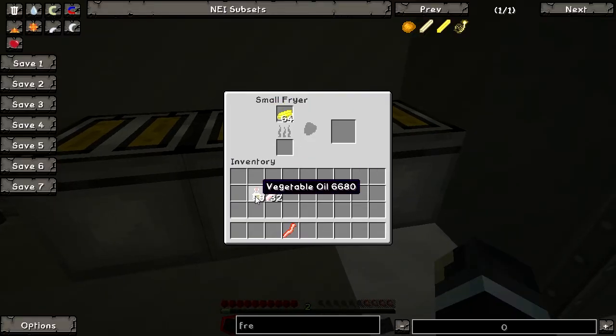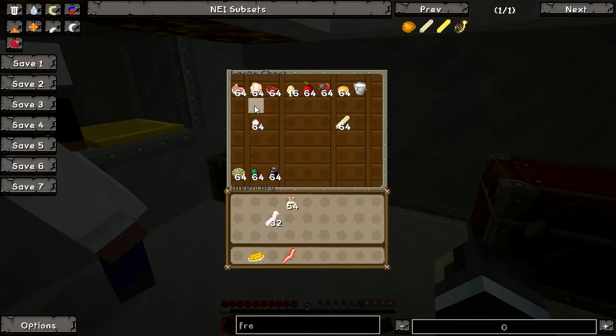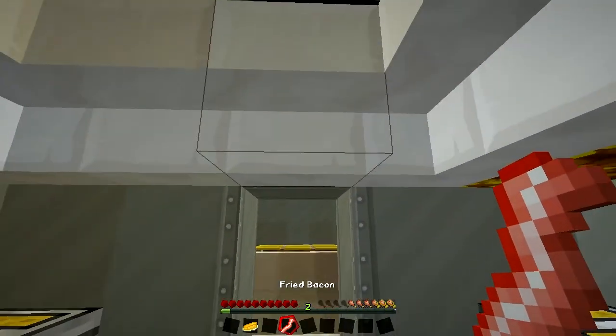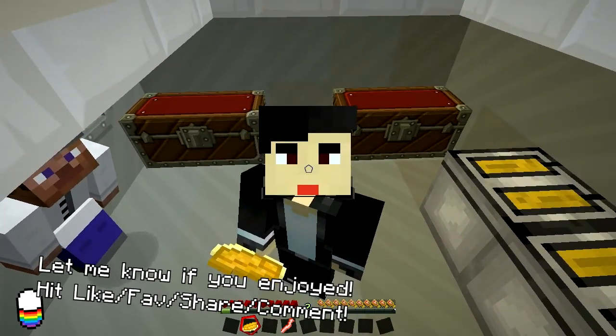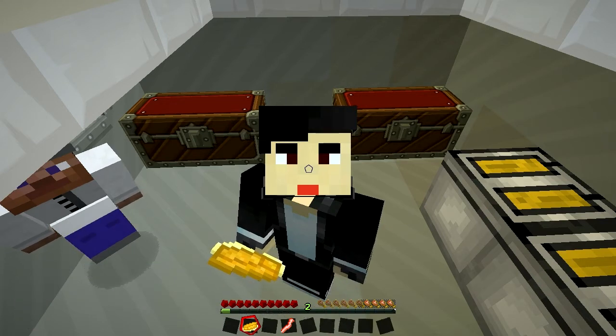Now let's go over here and fry some butter. Can you guys smell the fried butter? I'm gonna eat it. There we have it — the heart stopper. So for all the rest of the recipes, it's still the same — just throw them in the fryer, it's as simple as that, and you have your tasty food. Let's try the heart stopper. Hopefully it won't stop my heart. And you can see it is gonna fill out all my hunger bars, and I'm gonna eat it right now.